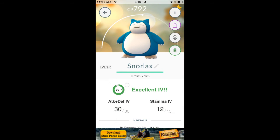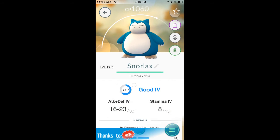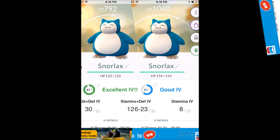After checking on PokeGenie, the 792 CP Snorlax is actually really really good. Now let's check the 1000 CP Snorlax — oh look, he's not really that good. So that means I should use my lower CP Snorlax. After checking them both on PokeGenie, the lower CP one on the left is the guy I should be powering up much more than the higher CP one.